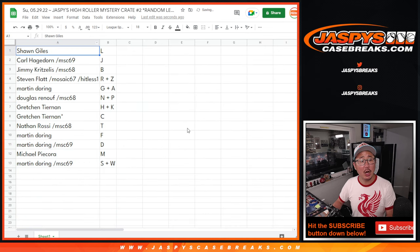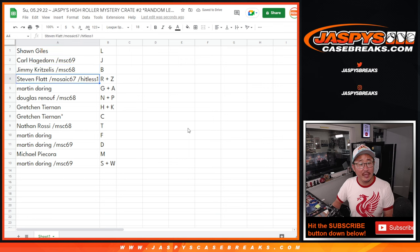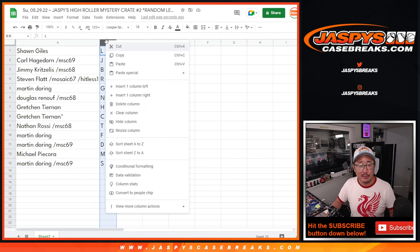All right — Sean with L, Carl with J, Jimmy with B, Stephen with R plus Z, Martin with G plus A, Douglas N and P, Gretchen with H, K, and C, Nathan with T, Martin with F and D, Michael with M, and Martin with S plus W. Let's alphabetize by letter.